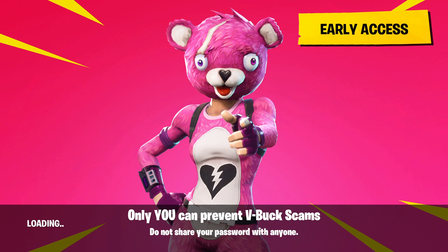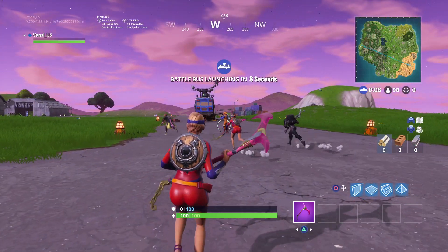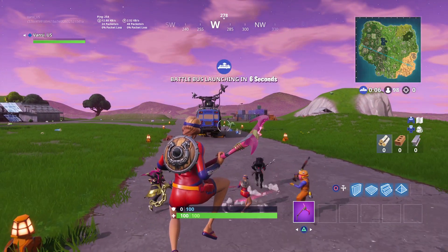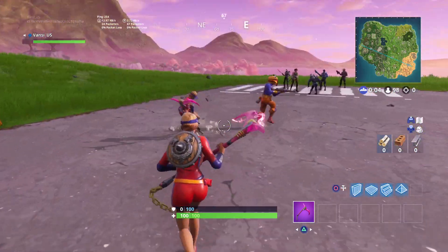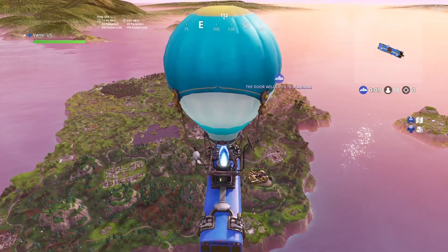I can say it's pretty easy to get them, but I only found the one at Lonely Lodge right now because I was trying to get a chest and I didn't know it was there. I just found it and I'm going to show you guys how to get it. I think it's going to be similar for each and every map location — you need to get five different ones, I think, so it's pretty easy.